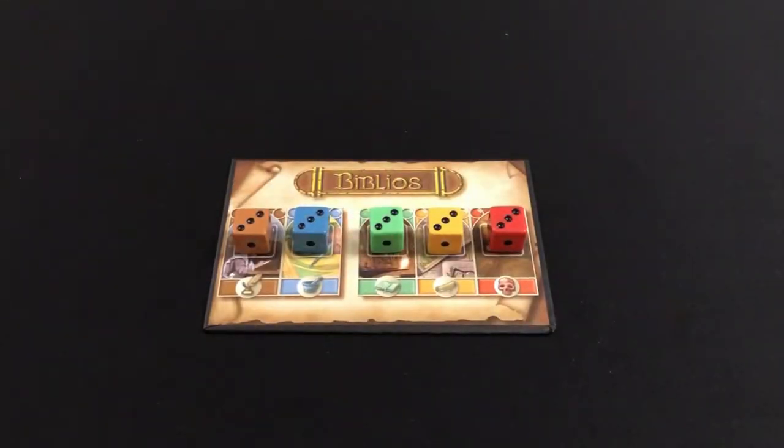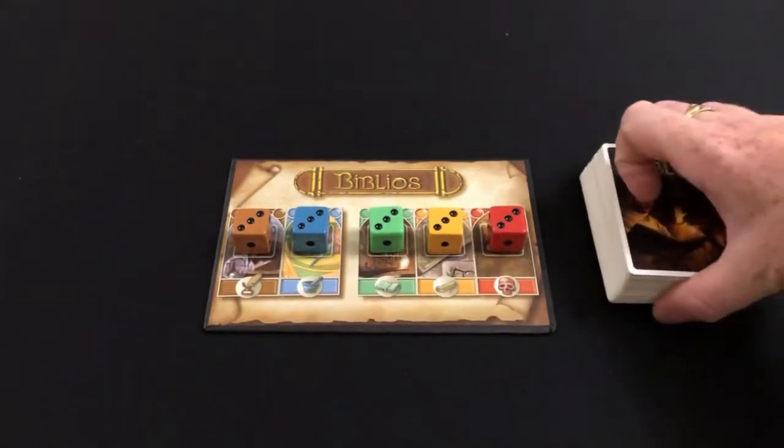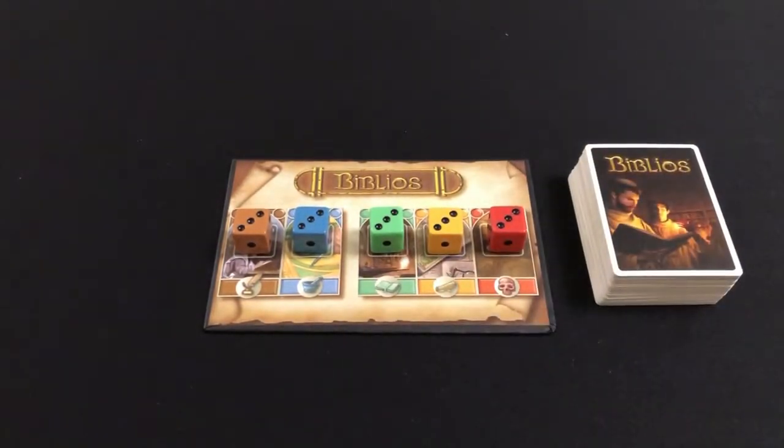A game of Biblios is divided into two stages. In the first stage you have the gift stage, representing people coming to the monastery and providing you with goods to help build your library, and then in the second stage there is an auction for items that are left. To get started you shuffle your deck of Biblios cards, pick a player to go first, and that player has to draw a number of cards from the deck one at a time. The number of cards you draw is dependent on the number of players.